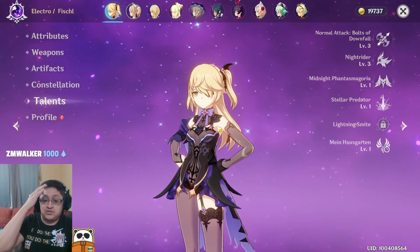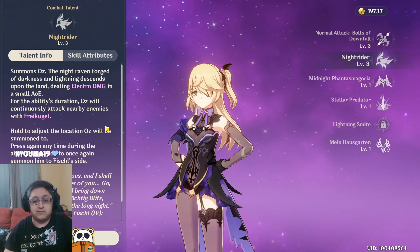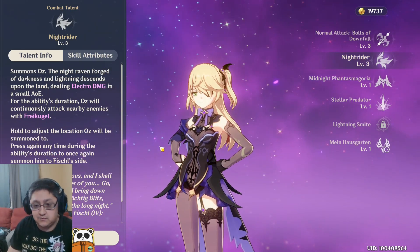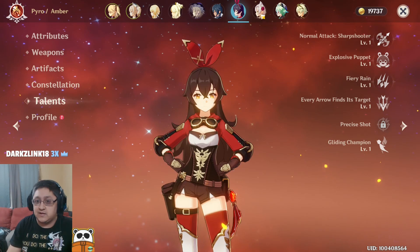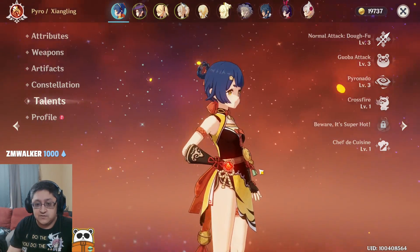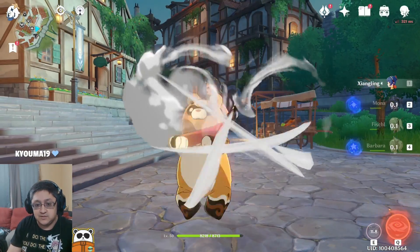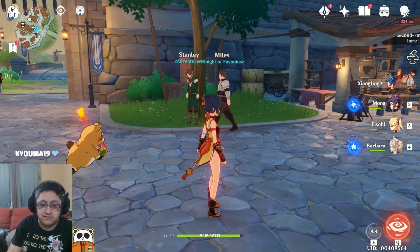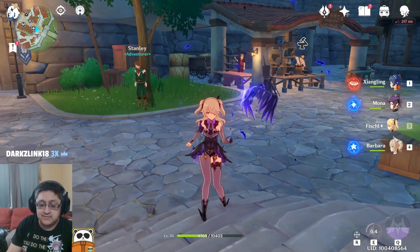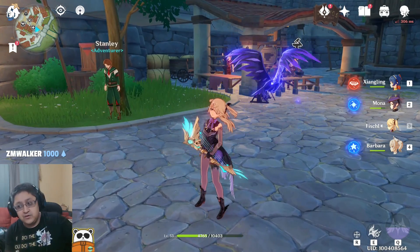Fischl is a character I've used a lot — she is great. She has the ability to drop a bird that shoots electro bolts at people and triggers elemental reactions, so you can drop another character's elemental reaction alongside it. Xiangling, who we got for free on the Chinese version at level 20, can drop a little bear that breathes fire in front of you. If I switch over to Fischl, I can drop the bird at the same time, do auto-attacks, and get really high damage.